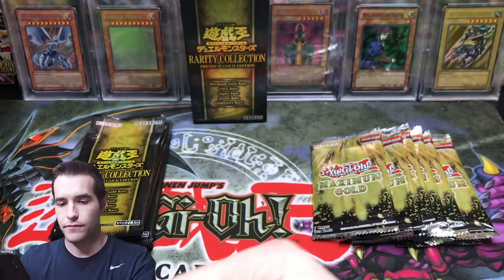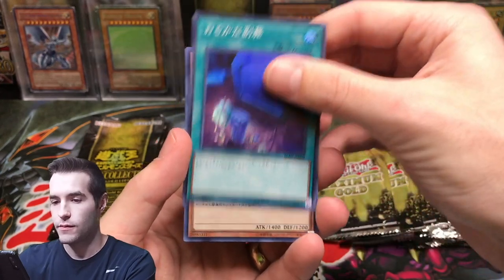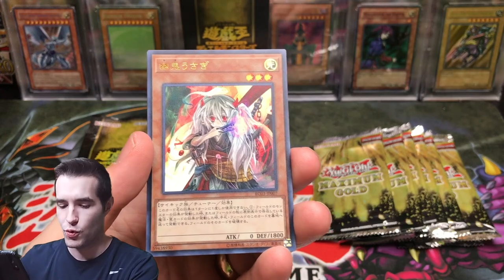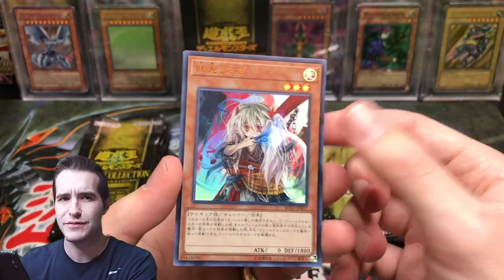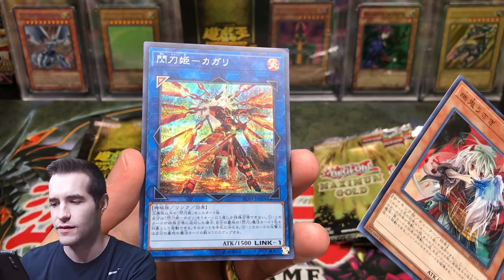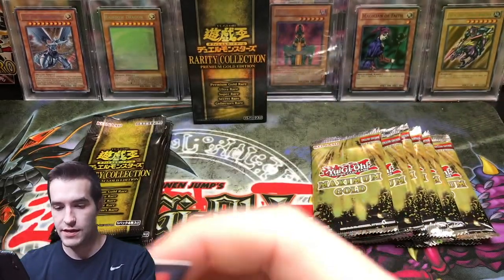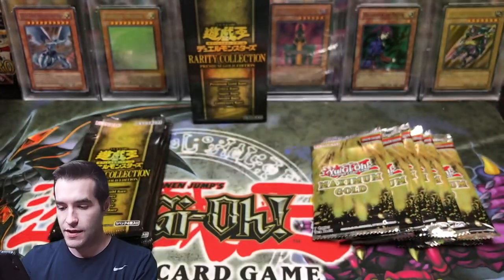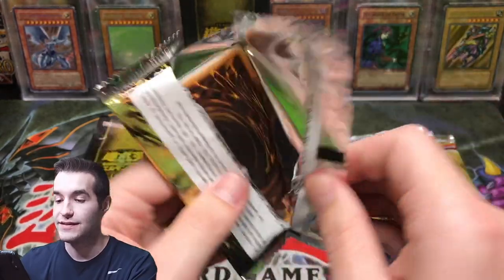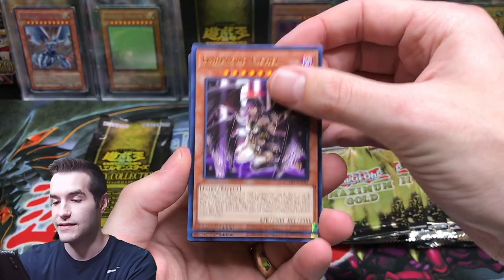We got a Foolish Burial Goods super rare. I can't remember that guy's name — I think it has something to do with Armageddon — and Ghost Ogre! And a Sky Striker — is it Kagari or the other one? Either way, it's a Sky Striker, and Ghost Ogre is not a bad pull. So who do you guys think is winning right now? Let me know in the comments — I think it's going to be close, honestly, because there have been some good pulls on both sides.